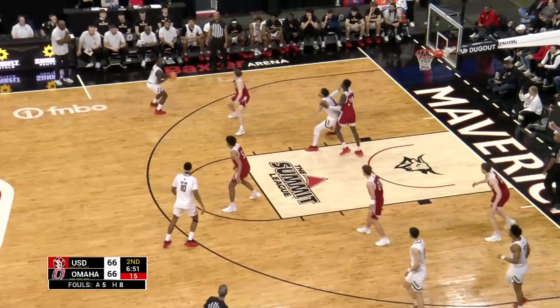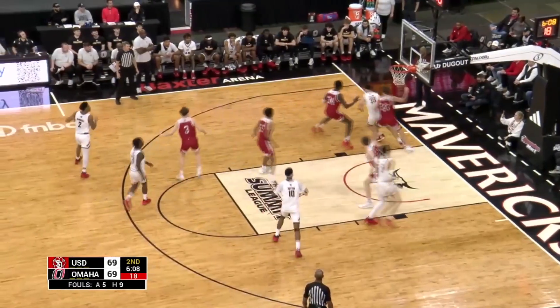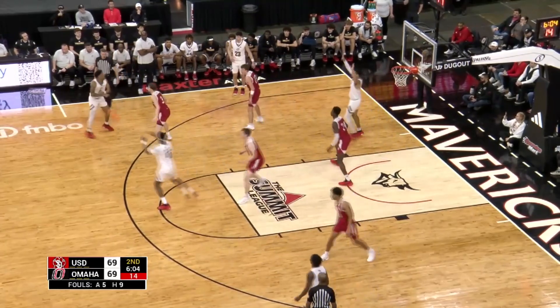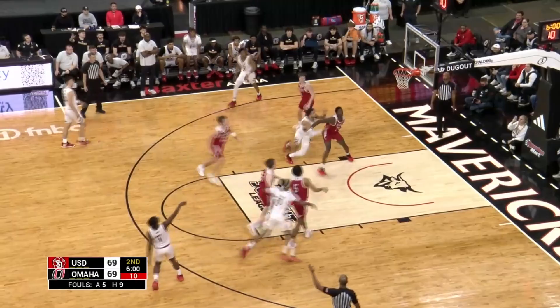Cross court — White catches it wide open, three on the way — bam! Fiddler to White. Fiddler posts up on Bruns, backs him down against the double team, dribbles away from it, now back out to Jaden Marshall. Sutton top of the key. Omaha with a shot clock at 11. White — three. Good.